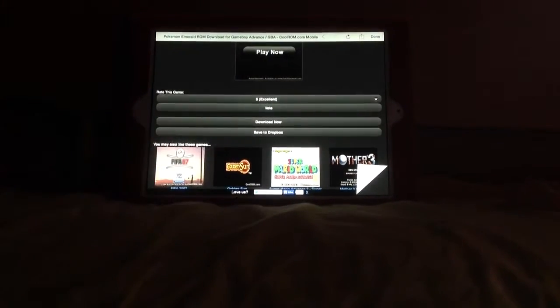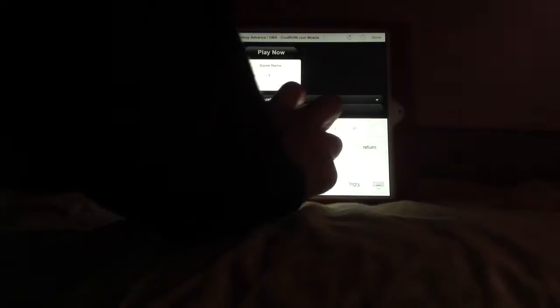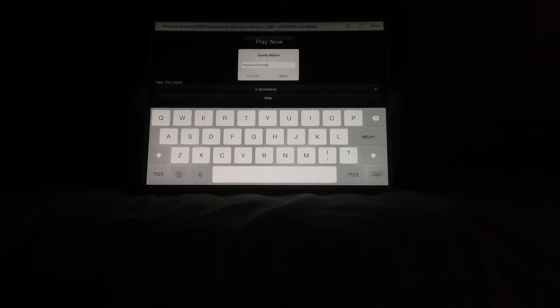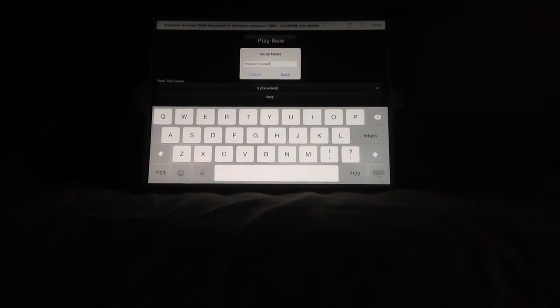Just click here and click Download Now, then just click download. Then just choose a name for the game — for me I'm just going to name it Pokemon Emerald — and just click Save.